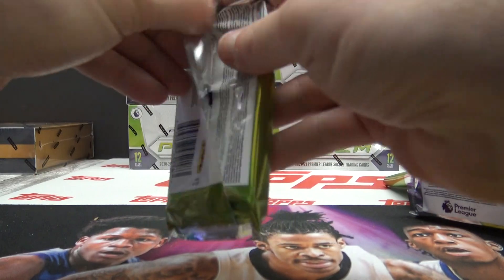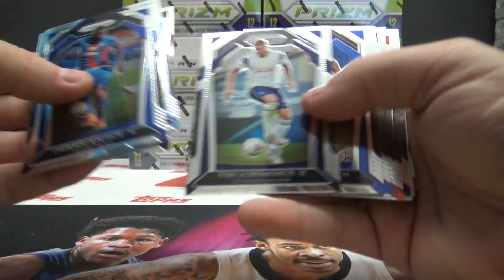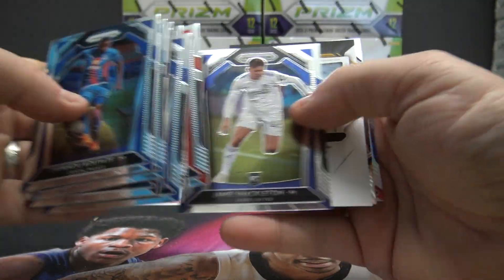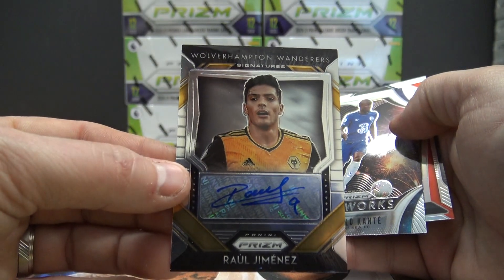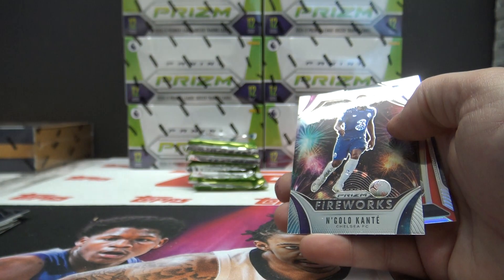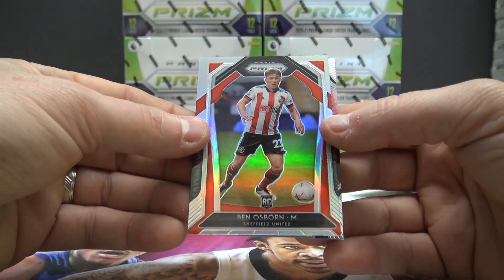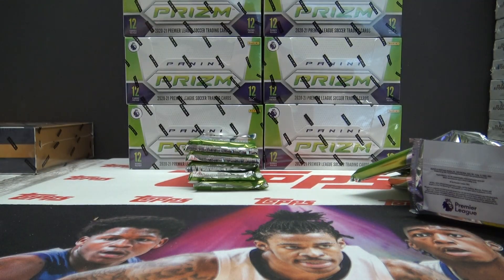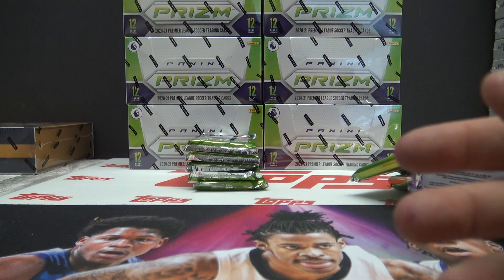Scotty T, back to you. Scotty, I think you get the autograph, dude. Jamie Shackleton and it's Raul Jimenez — autograph. Scotty, you got a gold vinyl and an autograph, and a Ben Osborne silver. This is like your luckiest day ever.